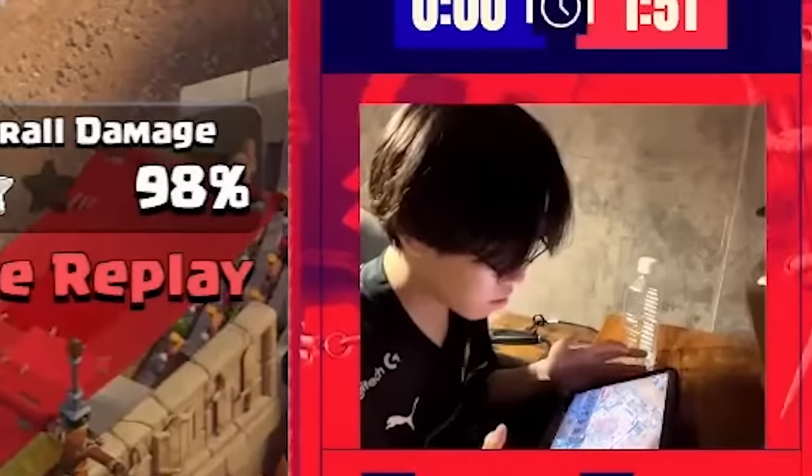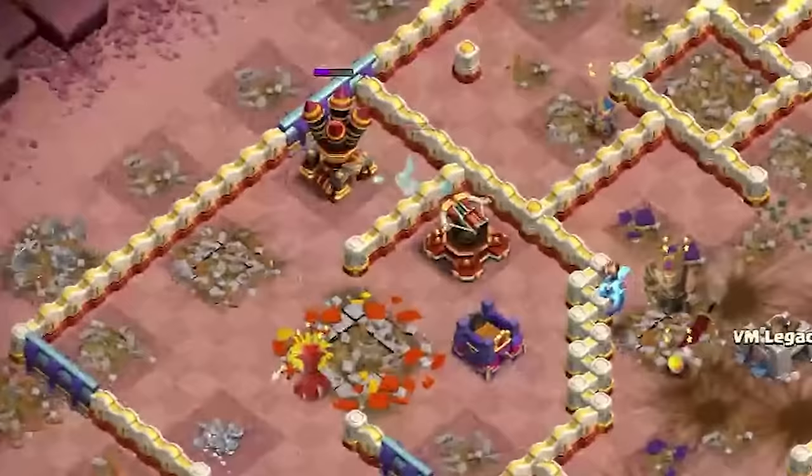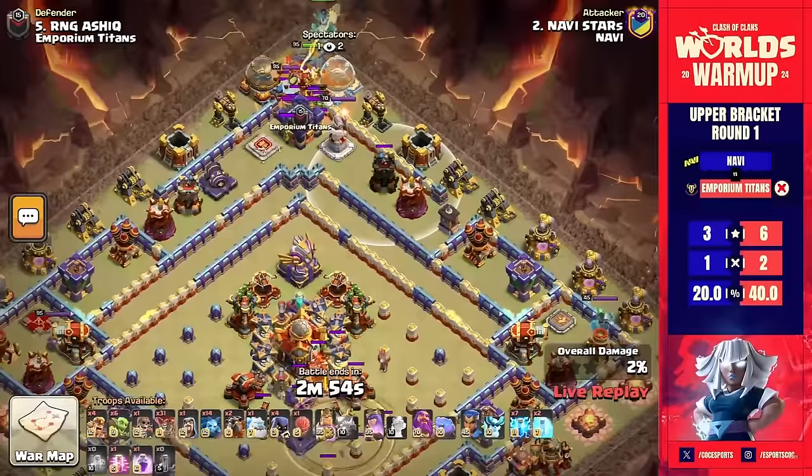A phenomenal attack here from Klaus — what is going down? It's the final stage of the Clash of Clans World Warm-up between the top eight teams in the world competing. Let's check out NaVi and Stars. We've got a zapquake lalo here — sign me up, Stars! This is perfect. My warden and fireball — if I hit this town hall, everything is gone. It is a slow attack, but oh my goodness, look at the core of this base.